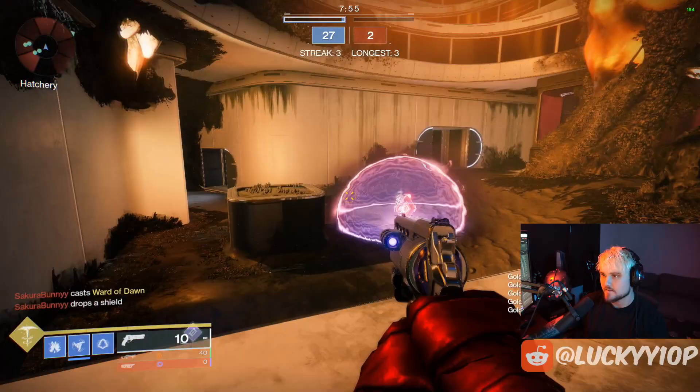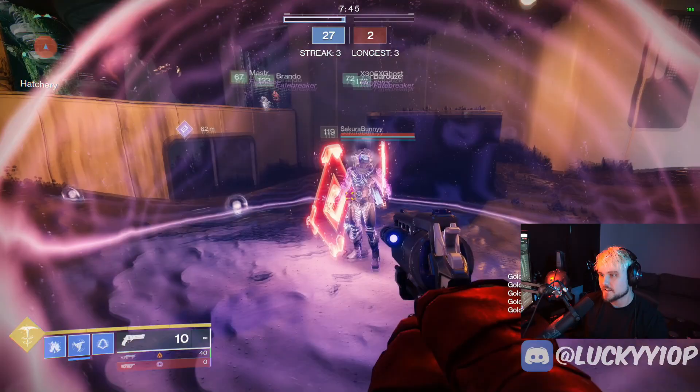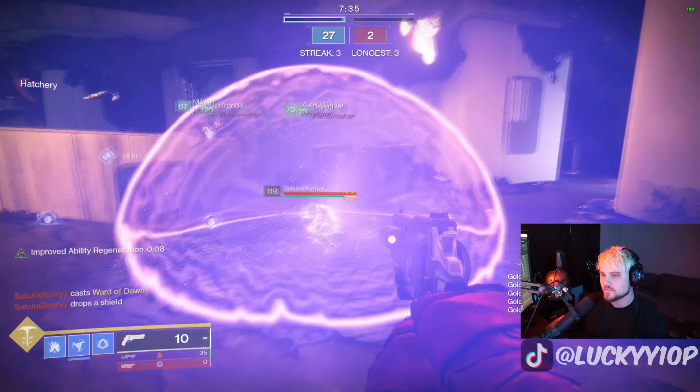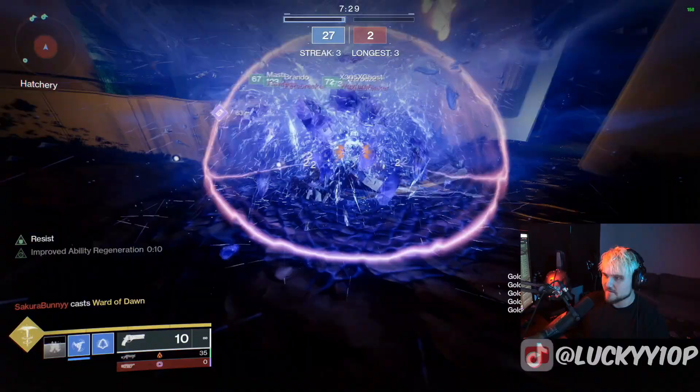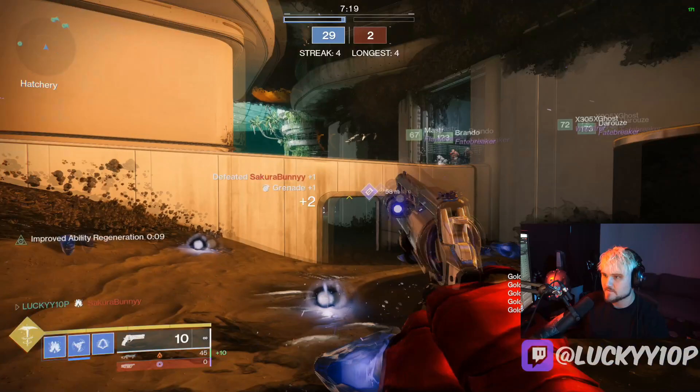Another non-super route is the Stasis Hunter shatter dive, which everyone always talks about as being really OP - and it is. I'll show you how to effectively use it. If I throw the grenade at his feet and shatter dive, it doesn't quite kill him. But if I throw the grenade up instead - which sounds really weird - and then shatter dive, I seem to do more damage or sometimes kill him. There's a little bit of RNG to it.